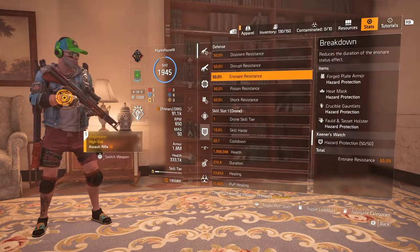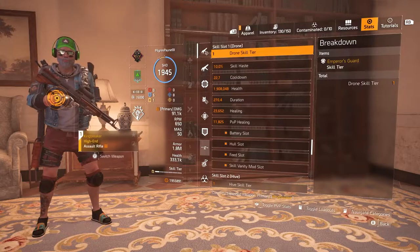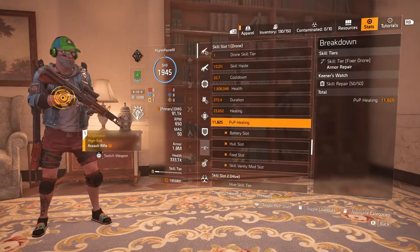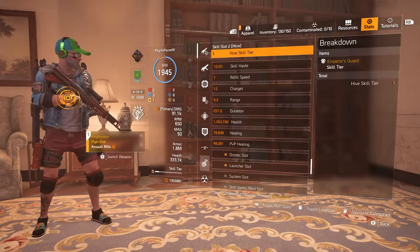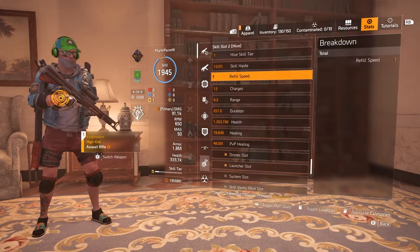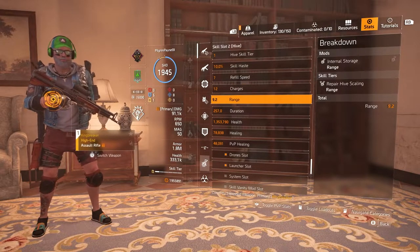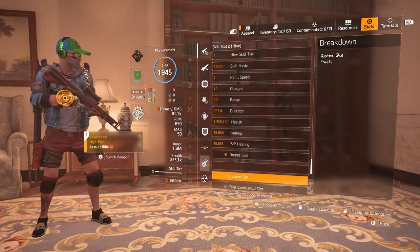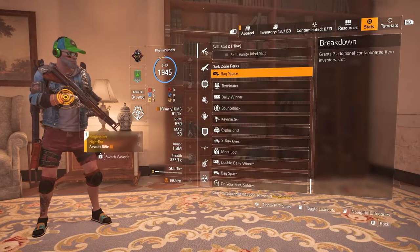Those are the critical defensive items. From the drone you get some extra health, and from the hive you get some extra skill haste. You get 12 charges out of it and the range is 9.2. That's basically it for the stats — the build itself. When we go into the video you'll actually see how all this equipment is used.